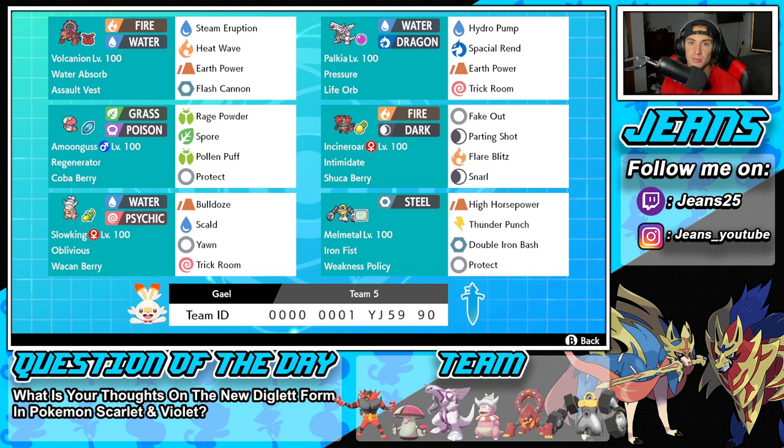The final Pokémon is going to be Melmetal. Melmetal is an incredibly strong Pokémon, especially in trick room because it can just outspeed everybody and do a crazy amount of damage. It's got Iron Fist as its ability and the Weakness Policy as item. High Horsepower, Thunder Punch, Double Iron Bash, and Protect are its four moves. Rental code is at the bottom of the screen — let's hop on that ranked double ladder.